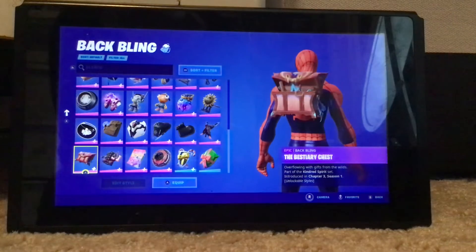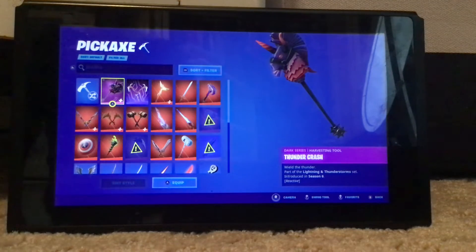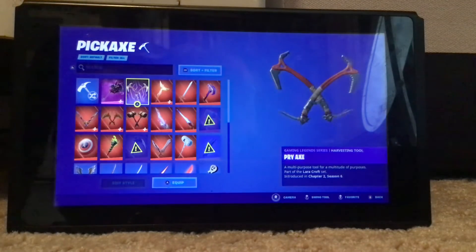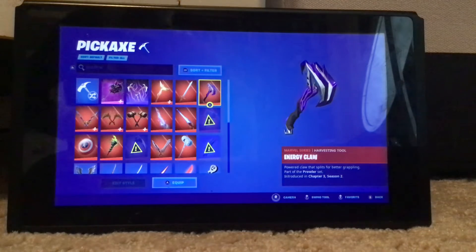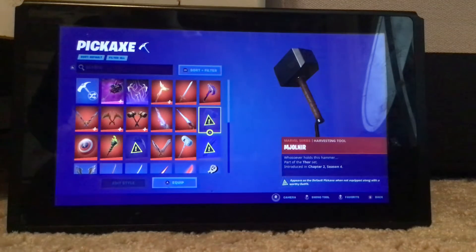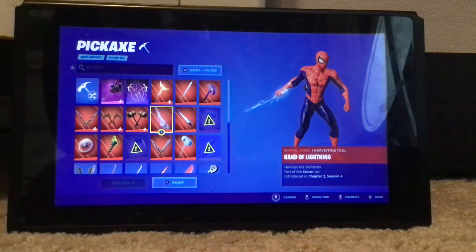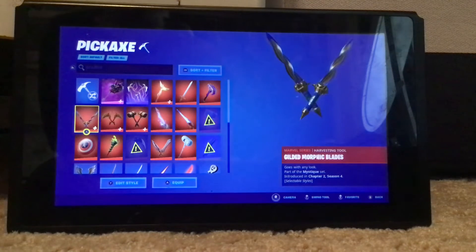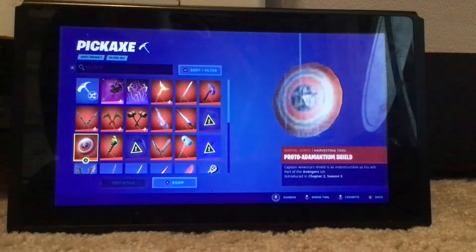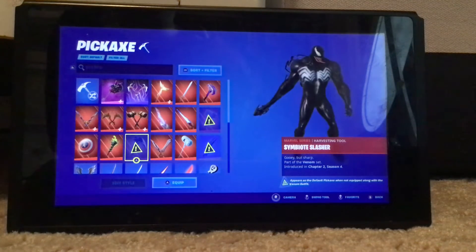And the Bestiary Chest. Now let's move on to pickaxes, going from the top: Thunder Crash, Pry Axe, Alpha Staff, Copycat Sword, Energy Claw — which is from the Prowler set — Mjolnir, which can also be used on Captain America — that's a little secret — Mark 85 Energy Blade, Hand of Lightning, Hammers of Justice, Groot Sap Axe. Gilded Morphic Blades, Adamantium Staff, Staff of Doom, Symbiote Slasher.